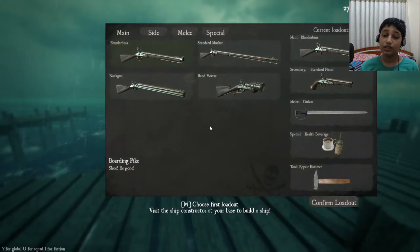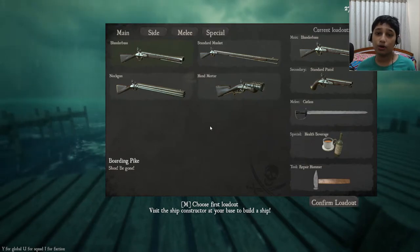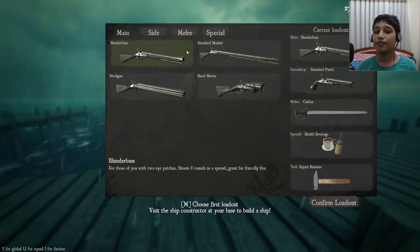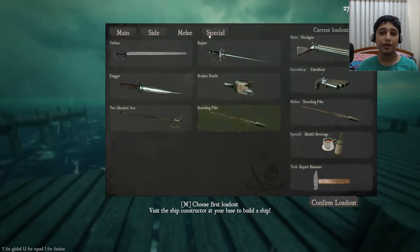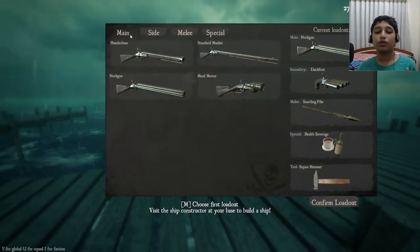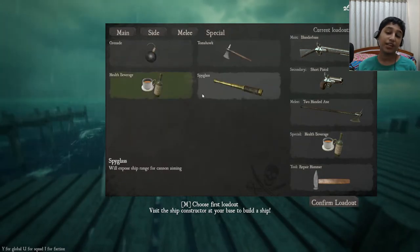First of all, loadout. Loadout is the most important thing in Blackwake when it comes to gun and hand-to-hand combat — when you board a ship or in siege when you have to fight. My personal favorite loadout is the knock gun with duck foot, boarding pike, and health beverage. Also a good one is blunderbuss with the shot pistol, axe, and health beverage.